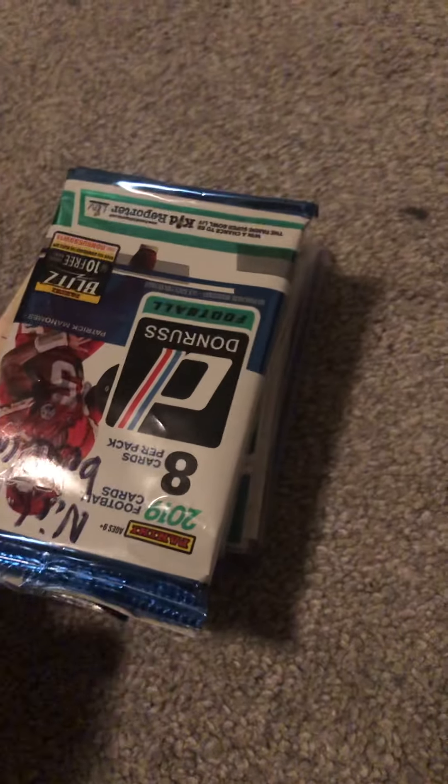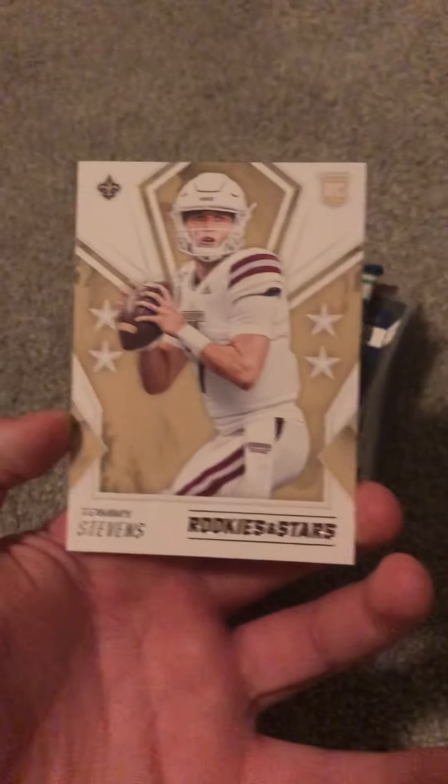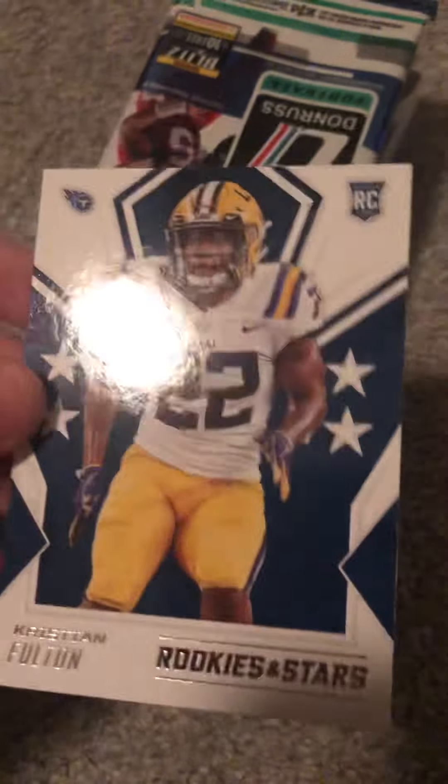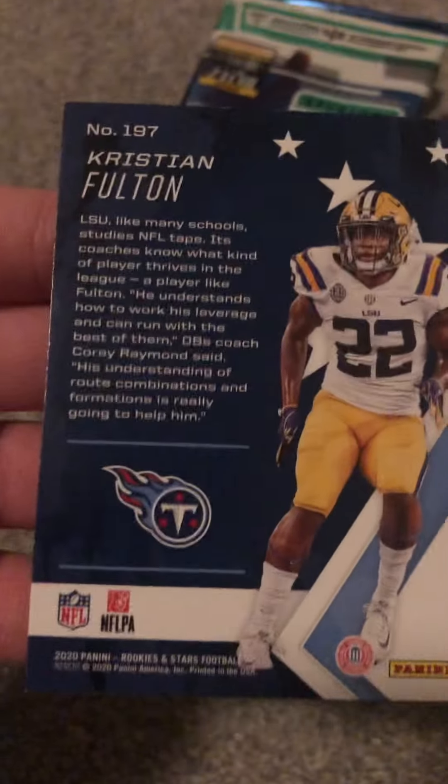So we're going to start off right now. Taking this off — trying not to look but I probably will. This is Tommy Stevens base Rookies and Stars, nothing cool about it. It said there'd be two cards unsleeved, so that means they're not worth anything. We slide that off — okay, Christian Fulton base rookie on the Titans in his LSU uniform. I don't know why you can't just Photoshop all of them if you have the ability to.